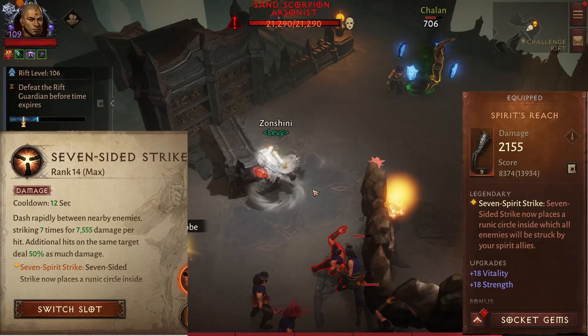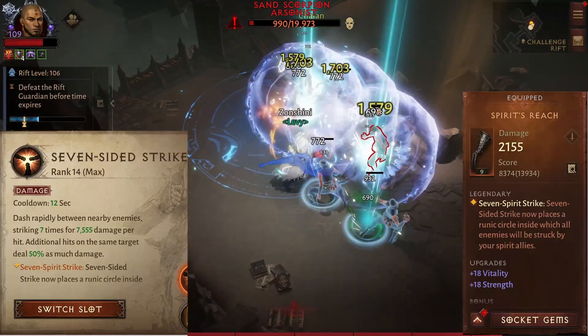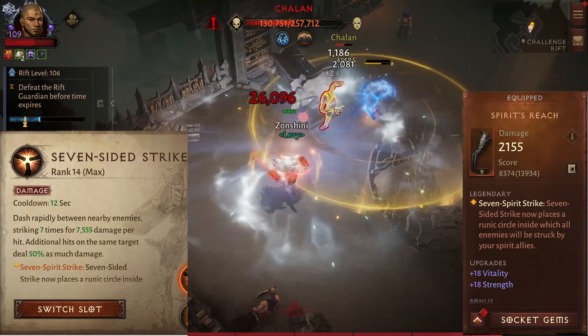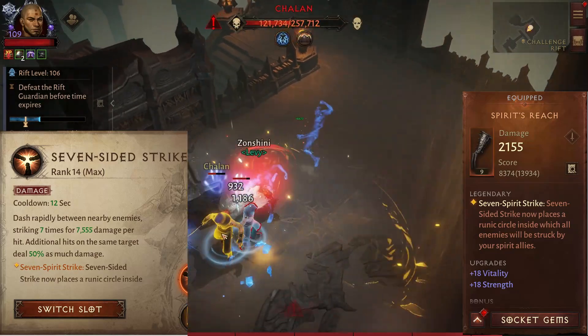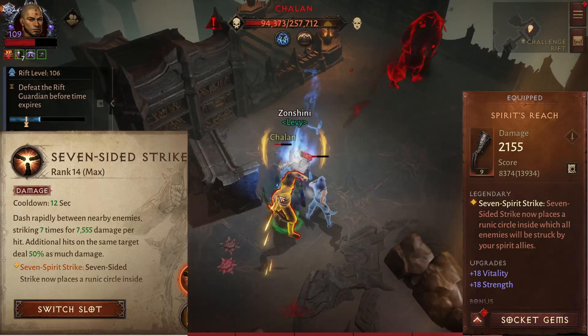And to push that even further, we will be using Spirit Reach. This legendary main hand makes Seven Sided Strike place a runic circle that damages enemies inside it, and now with Creed of Incense, also explodes Bomb's bleed. Because this legendary makes Seven Sided Strike a persistent area damage, we can now trigger the bomb two times with one Seven Sided Strike for more damage and longer chills.